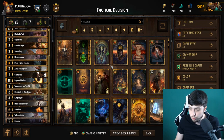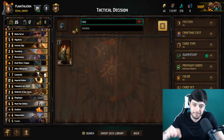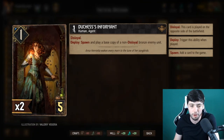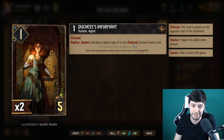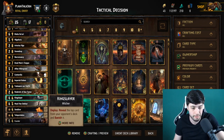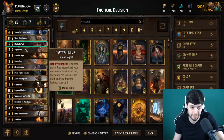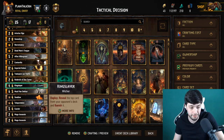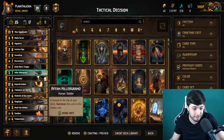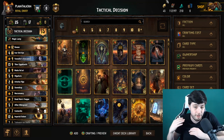Advanced tactic number two only applies to Nilfgaard: flip the script. Have you seen Duchess Informant? It's 1.5 provisions, disloyal — spawn and play a base copy of a non-disloyal enemy bronze unit. It just steals an opponent's unit. Mill decks have to spend a lot on garbage like King Slayer, and there aren't that many mill effects in the game right now — you can't fill 25 slots with mill effects.